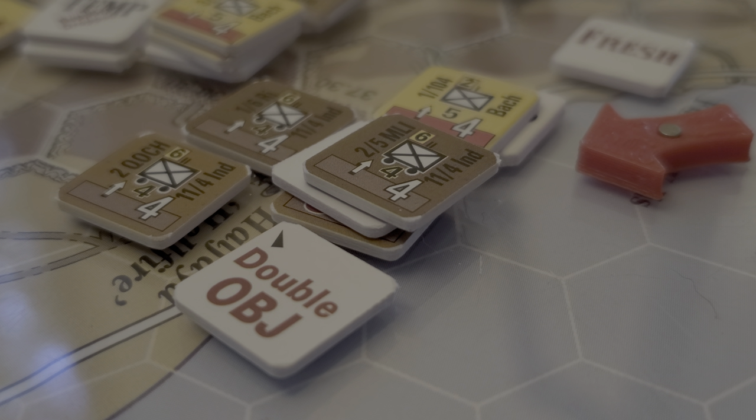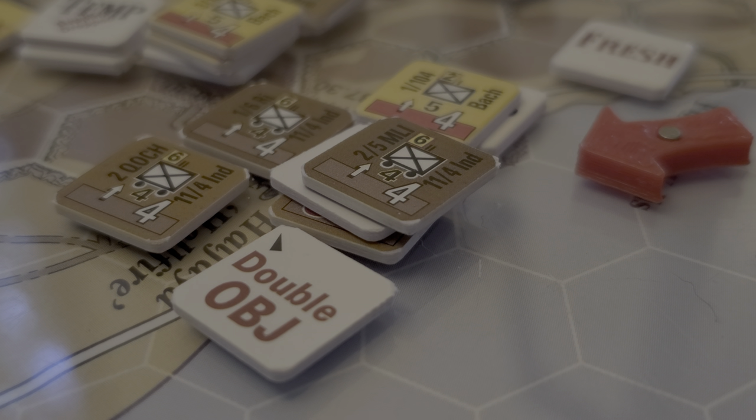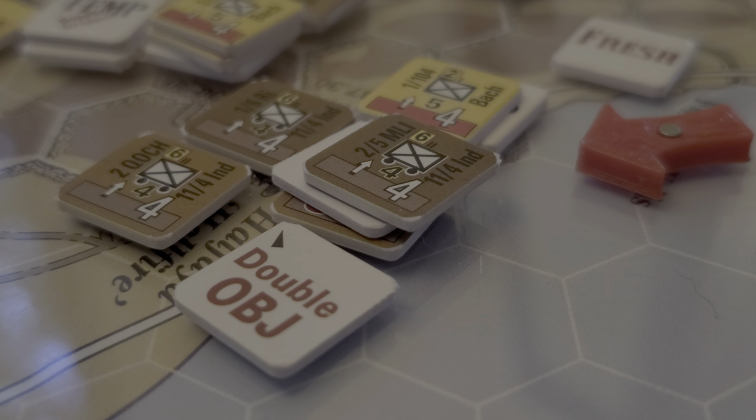We only rolled an eight this time, and it ended up being a net DRM of plus one, making it a nine. A nine is an A1 loss in brackets, meaning only if these guys are in prepared defense will they take a step loss. In fact, they are in prepared defense, so they took a step loss. It seems like all the right things were done - dropped support and so on. But looking at the second column of the combat results table, we get a situational D.